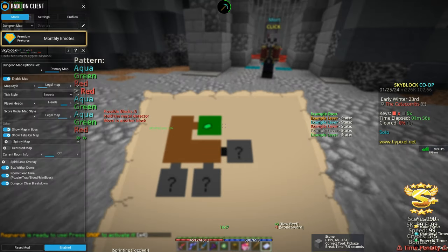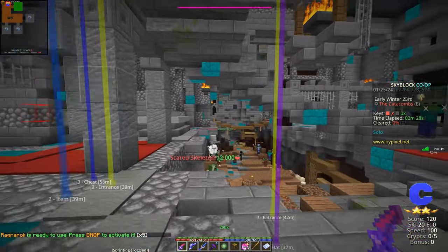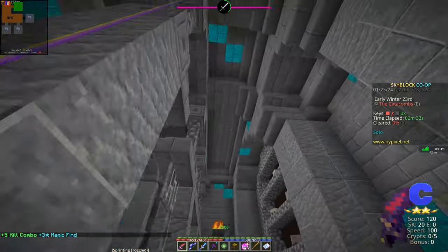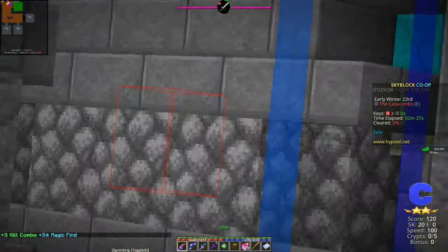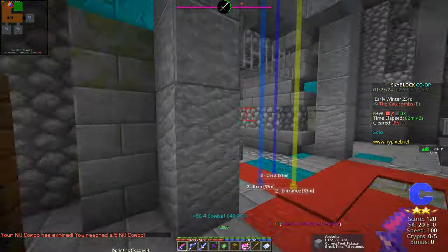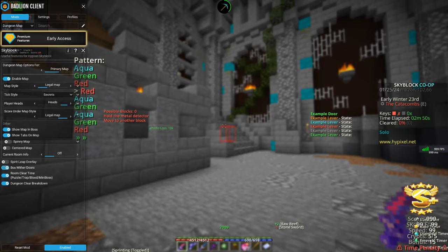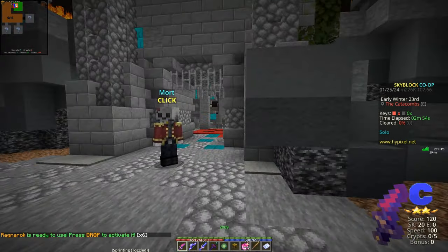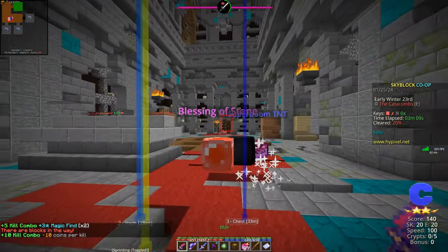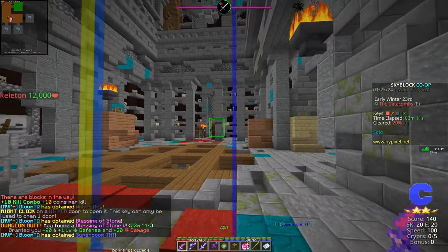I keep it on legal for obvious reasons. You can have it toggled to where your map turns off in the boss room, and to where you can show tabs on your map. Whenever you go into a room, you see all this stuff in front of you — I'll go over it in a bit — but an important aspect is outlining the withered door right there. You'll see way off in the distance there's a withered door outlined in red. Box withered doors enables and disables it. It's red if you don't have the withered key, but it turns green if you do. We pick it up, and it turns green.